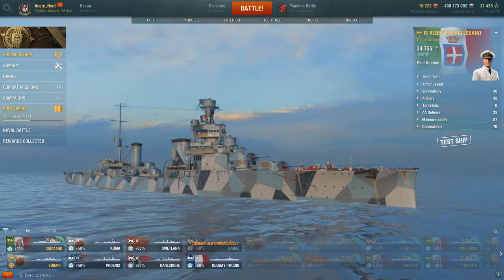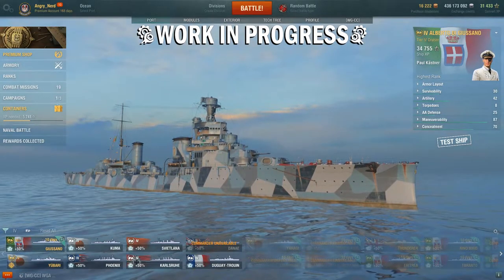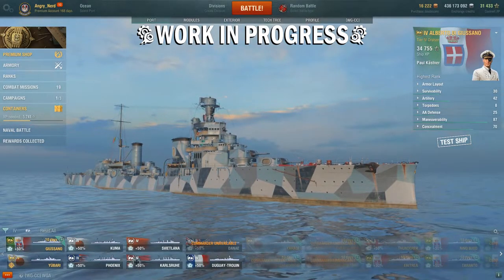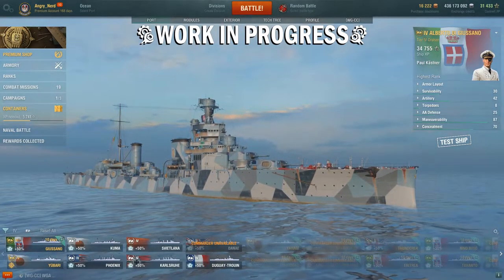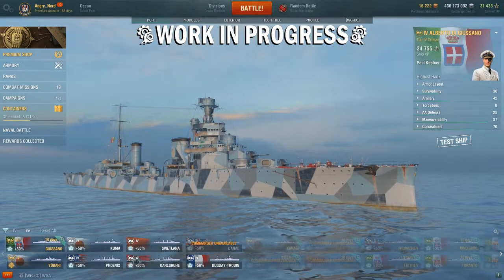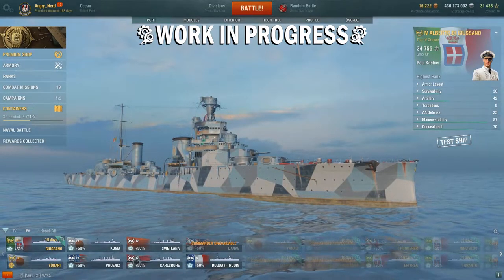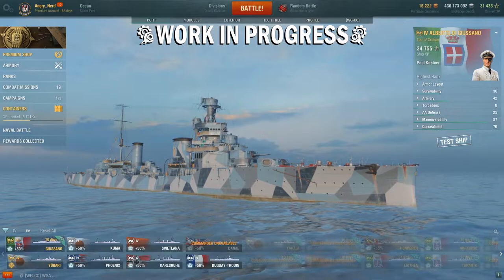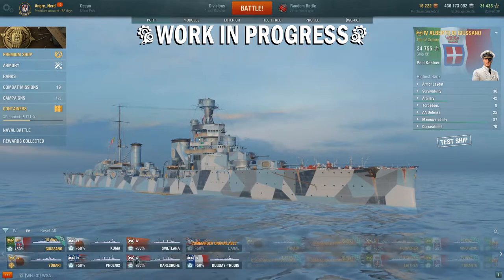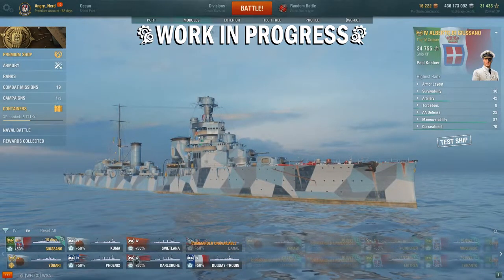Now this ship is still currently a work in progress — all stats and statistics will probably change before it hits the live server. We're going to take a look at its modifications, upgrades, ammunition and consumables, and the ship's captain, as all of these will affect the stats to come. I think the Tier 4 Giussano is the first one in the line where you're really getting the true flavor of the Italian cruisers, so let's take a look at it.